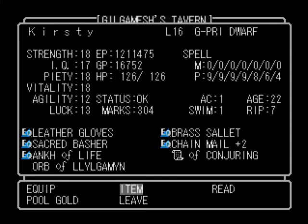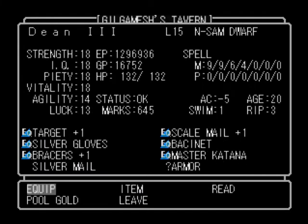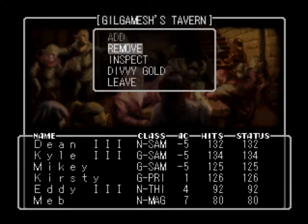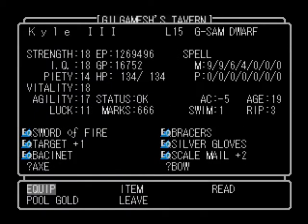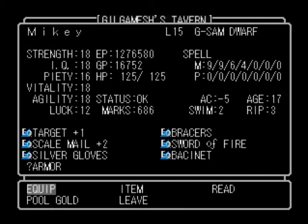We're going to need that. The game doesn't expressly tell you that you need it, but you need it. So the rest of the stuff we do actually need to identify. Mev actually has... So I actually forgot we actually had a bow. The bow might actually be really good, so I'm going to identify it.